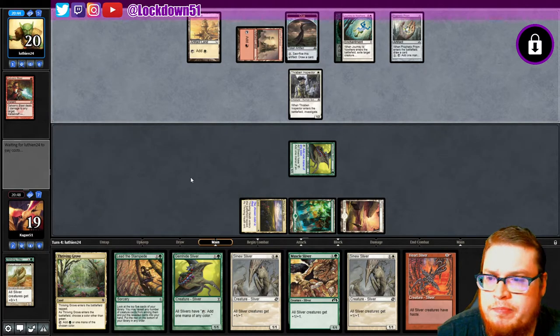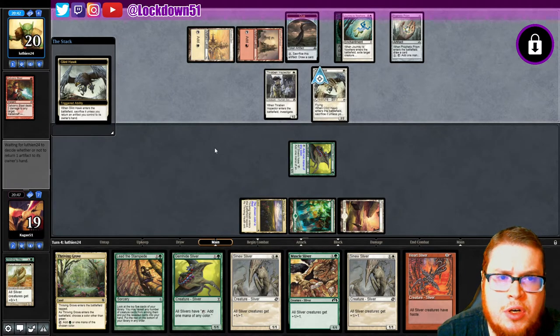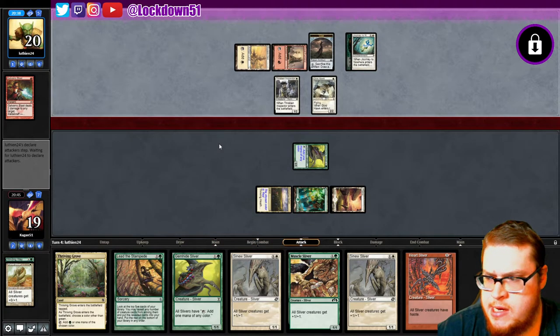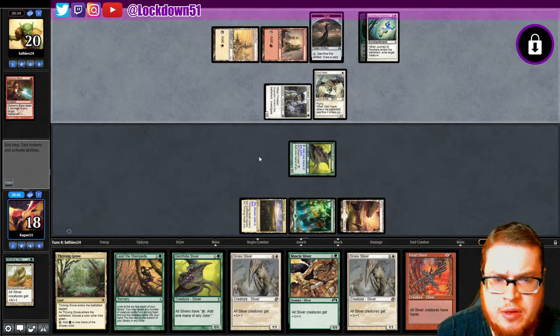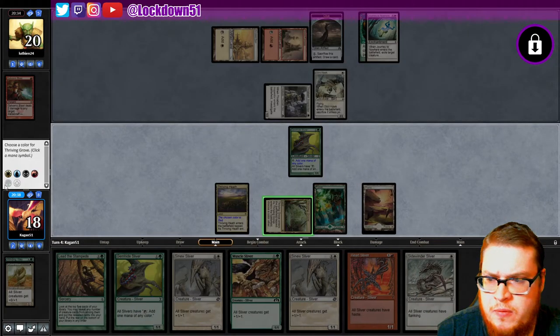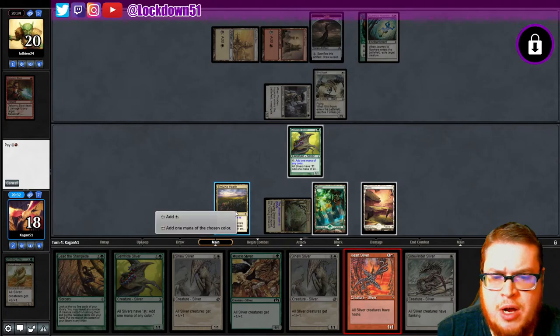Gemhide, unless you got a follow-up. Flinthawk returning — Prophetic, all right. They're allowing us the opportunity to get set up, and unfortunately I don't think it's gonna work out for them. Thriving Grove, calling white, get an extra white out here. And then we're gonna start dropping the bombs.